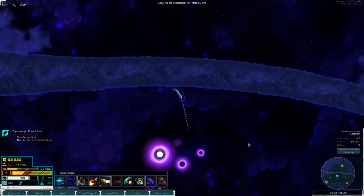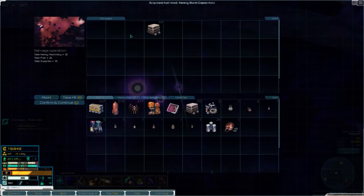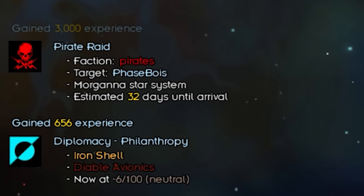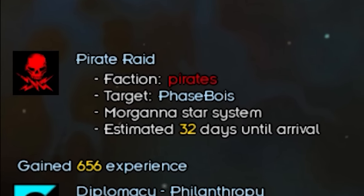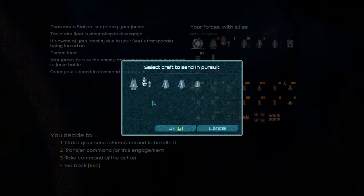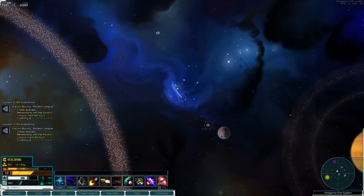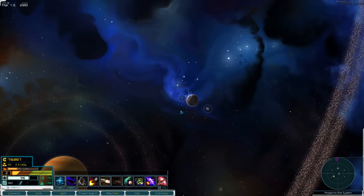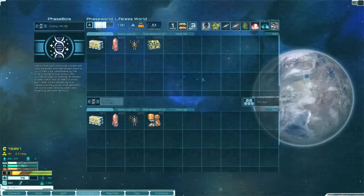With my colony set up and earning me a few pennies, I thought let's head out and do some surveying — maybe find some AI cores or blueprints. The moment I left my system, finally a pirate raid coming at me. Here they come — I don't even need to fight this. Easy, get wrecked! I thought I was actually gonna have to fight something. Guys, come on, that's just embarrassing.